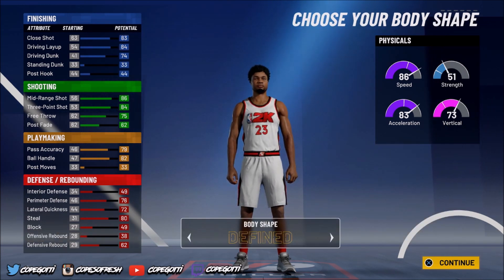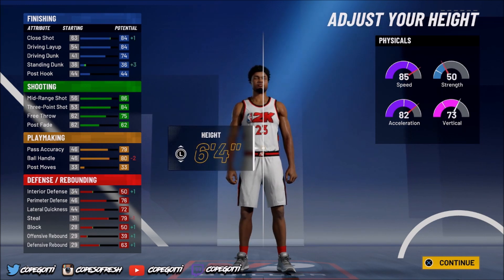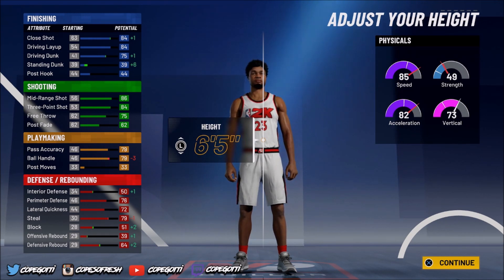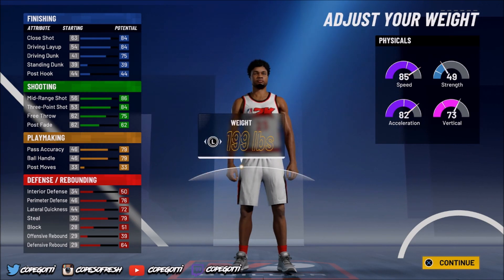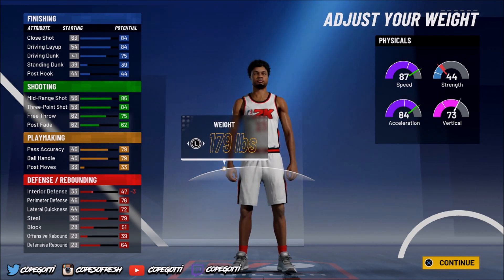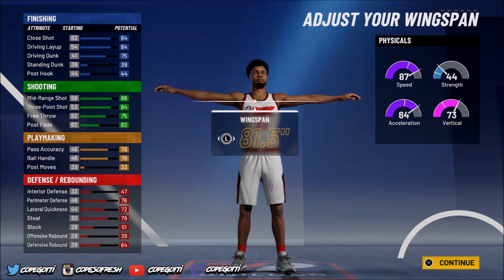Because last year with my offensive threat I had three gold badges on defense, but this year they won't quite let you get up to that because the build type you pick only lets you get certain things. So this is the perfect build for me — as close as I can get to what I wanted. We're going to go into body shape, going straight to defined because last year I was a little skinny — I want some definition. For height, we're going to go 6'5". I want to be able to get to the rack, shoot, play defense, and guard the taller builds.